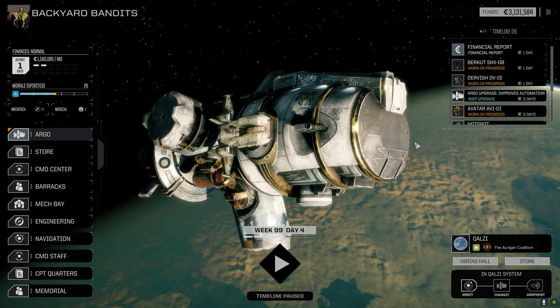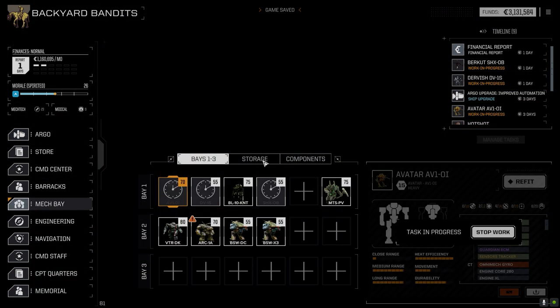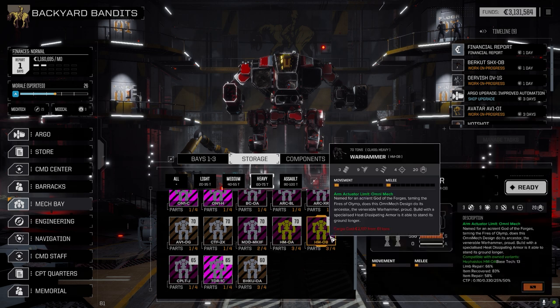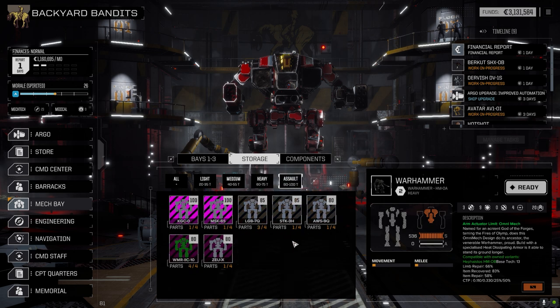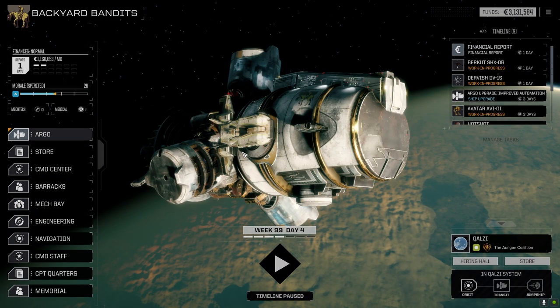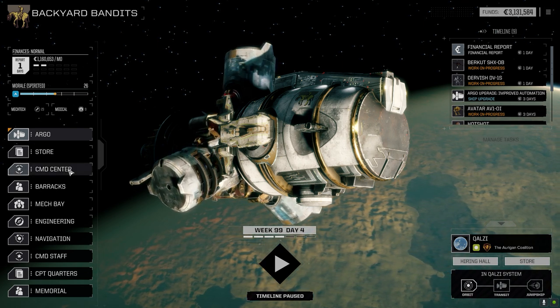21,000 C-bills — that's pretty good. It's weird because it said we were being dropped into a combat zone so I thought it was going to be a lot worse. Let's quickly check the mech bay. In storage under heavy — yeah, we had one of the other Warhammer variants, three pieces. OA and OB — it doesn't really say what the difference is. Let's hang on to them for now. We've also got the Warhammer 2C to put together. Let's see how our C-bills go after the next mission.